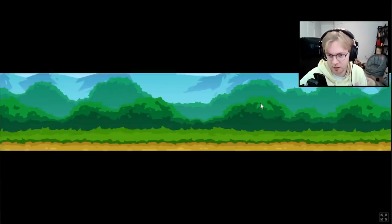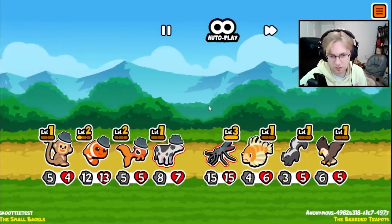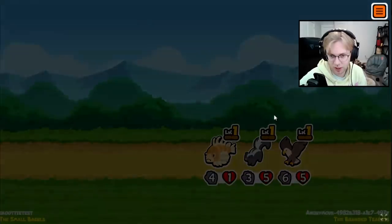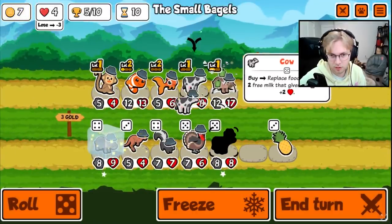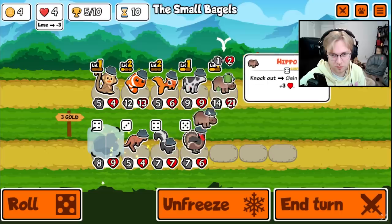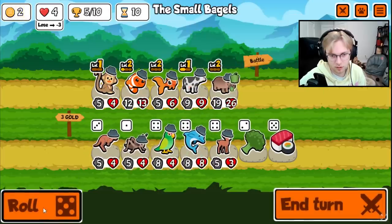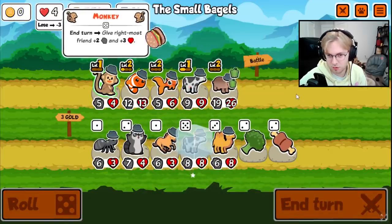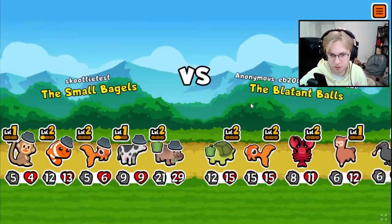We'd like to level up the hippo so the clownfish gives it a huge buff, and then maybe level up the cow. Get a cat potentially. I hate the lionfish and the skunk. I do like the goldfish — we freeze the hippo, and the hippo's really cheap, so if we find anything good we can just freeze it. Next turn the cow's going to be super cheap. The hippo does plus 3 plus 3 instead of plus 2 plus 2 now.